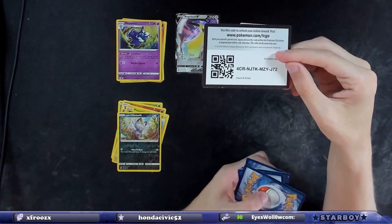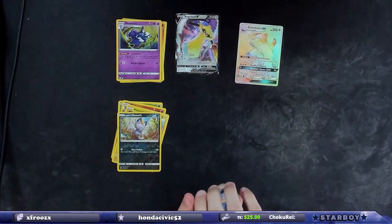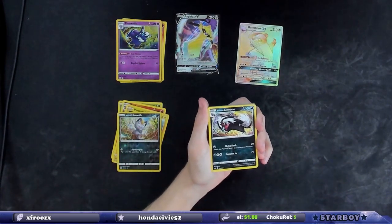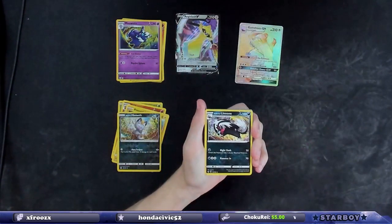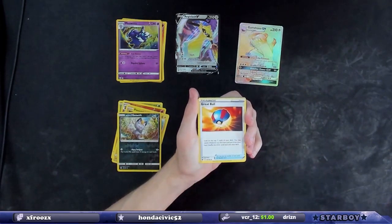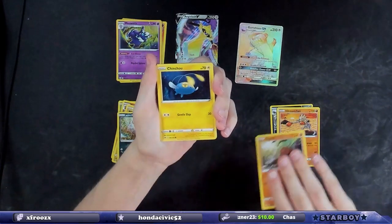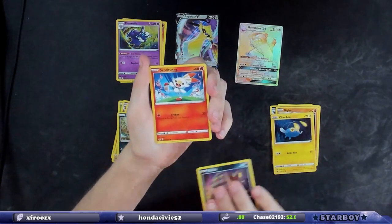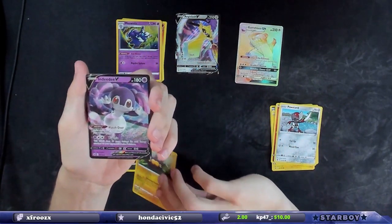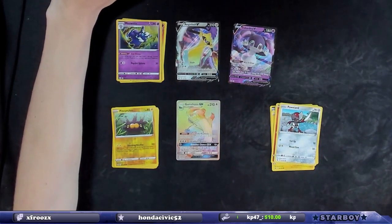Another white code card — there's the code card! That might be a $200 card, I'm not sure, but I'm happy because I got this tin at retail price. I'm only buying retail items from here on out unless I start making serious money with this for content reasons. We'll look up the price right after this pack. Last pack — Poniard, Applin, Indeedee V! We went four for five today!